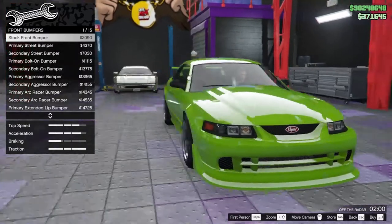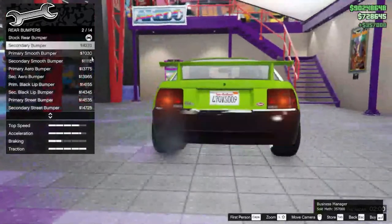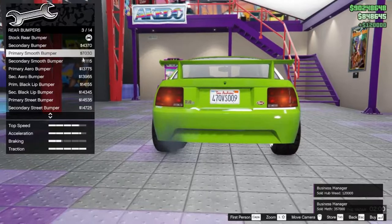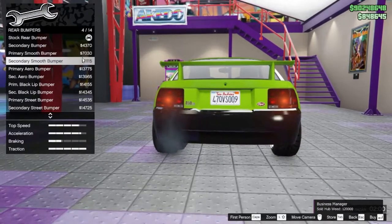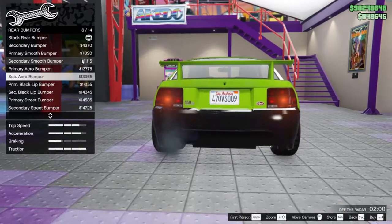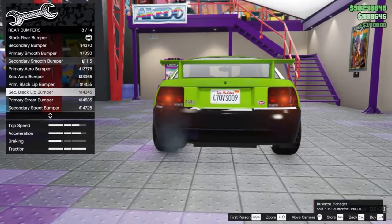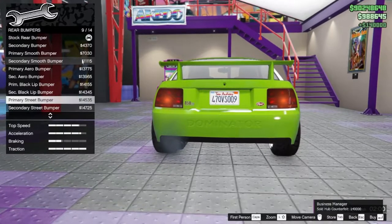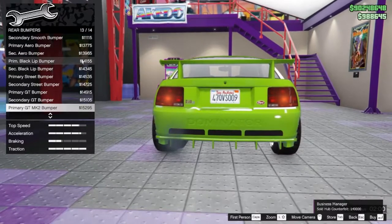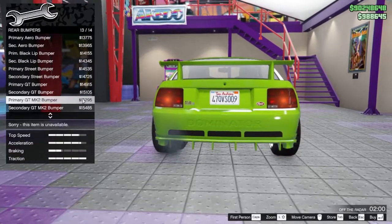Now the rear bumpers — there's also over 15. We've got the secondary color normal bumper, the smooth bumper, the primary aero bumper, the black lip, the street one, and the GT bumper. The Mark II bumper — I might go with that one.